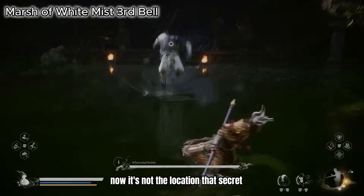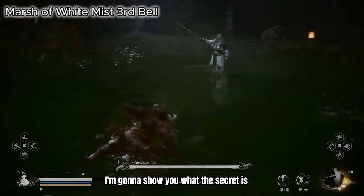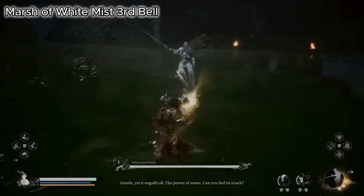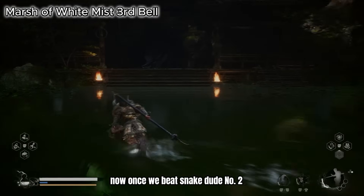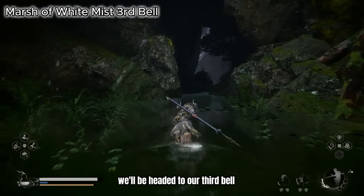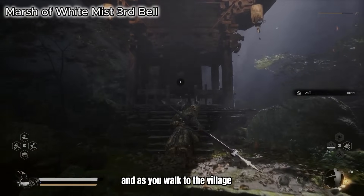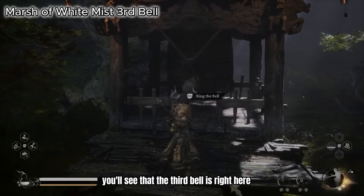It's not the location that's the secret, but we fight a cool boss and after we defeat it I'll show you where the secret is. Once we beat snake dude number two, proceed to the left and we'll be headed to our third bell. As you walk through the village you'll see the third bell is right here.